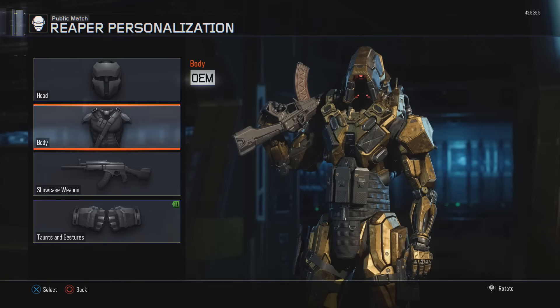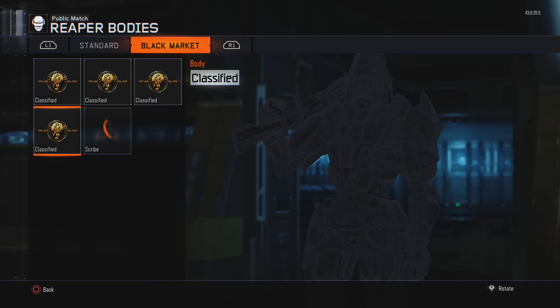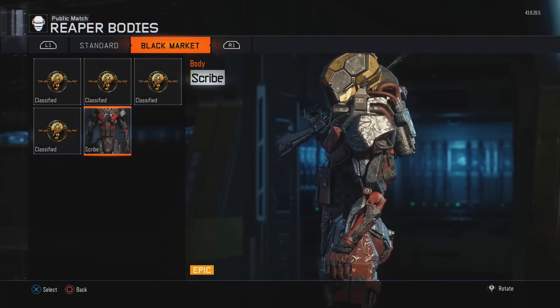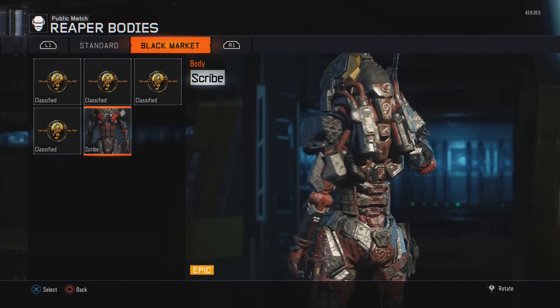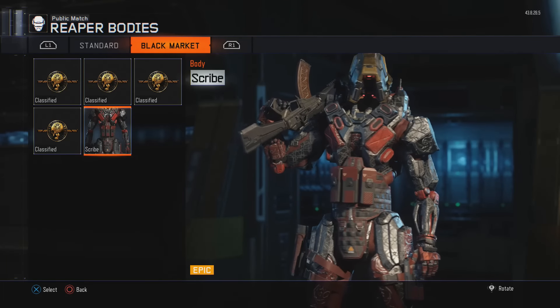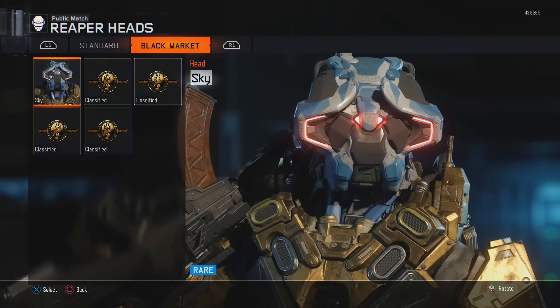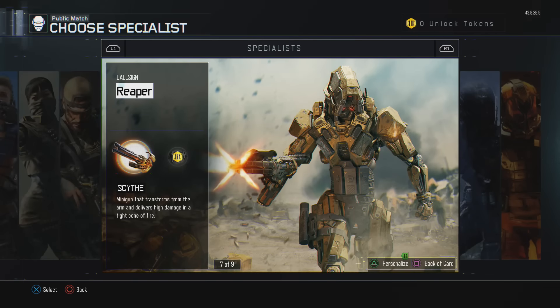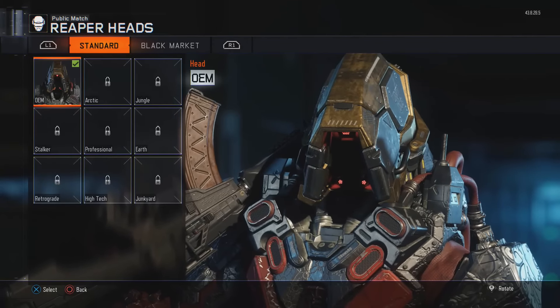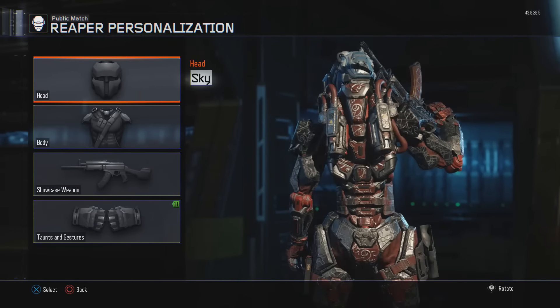Then we get into Reaper, which a lot of people like for custom stuff. I have the sky headpiece - I'm not a big fan of that, I don't like the way the head looks. And then we have this really cool one: the scribe body piece. If you look close, look at the detail - all the scrolling etched into this body armor is just absolutely sick. It actually matches the red lights on his face. Let's add the scribe headpiece to it - sky actually matches it pretty good, so pretty cool.